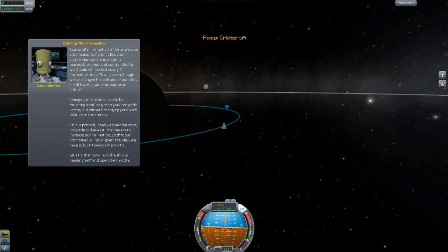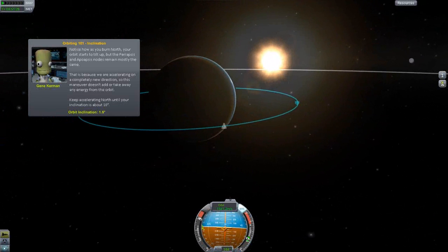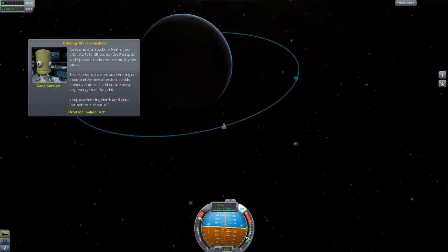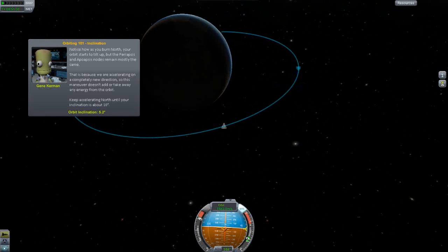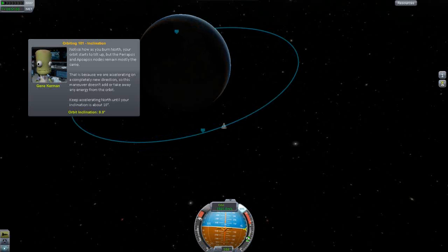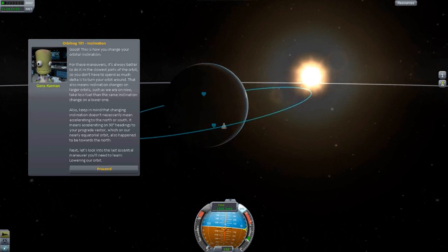Stabilizing and going back to map view to burn. Notice how as you burn north, your orbit starts to tilt up. The periapsis and apoapsis nodes remain mostly the same because we're moving in a completely new direction - this maneuver doesn't really take energy away from the orbit. Keep burning until inclination is 10 degrees. Almost there - and I almost missed it. Good, this is how you change your orbital inclination.